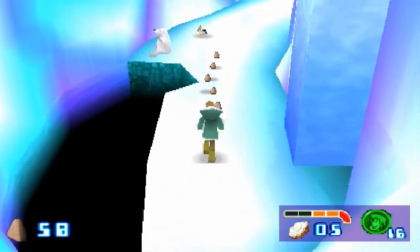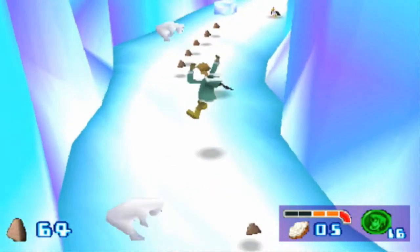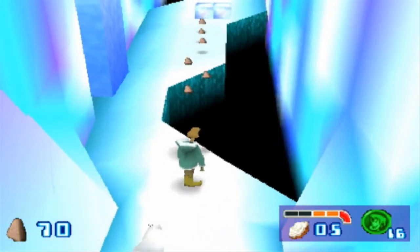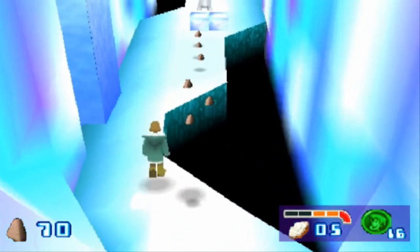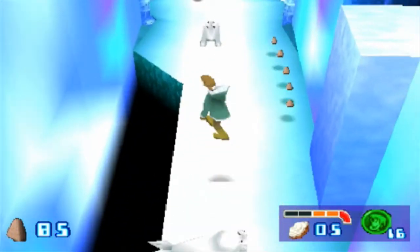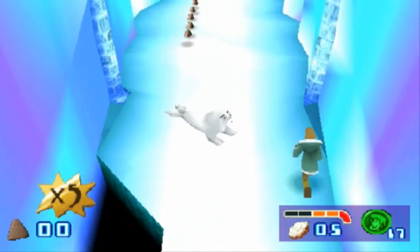We've already got our second checkpoint, and I expect this level to probably be about four minutes — maybe not even, because I'm running through this pretty quick. The seals, if you haven't noticed yet, throw snowballs at us, and there's icicles falling on our head, so we have to be very, very careful in case we don't get hit by them.